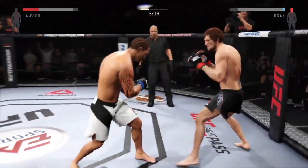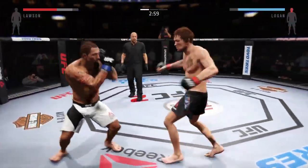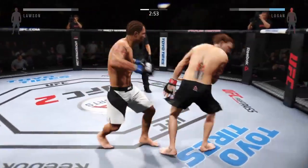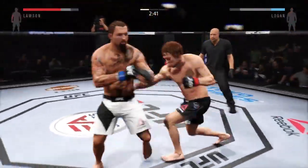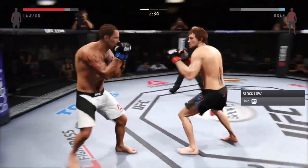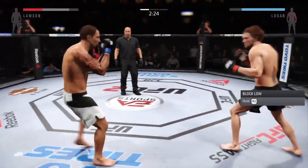Hard hook. Good leg kick by Prince. Trying to shoot — he just missed with the right. Good hook by Prince. Nice body shots over and over again, he's landing these. It looks like his leg is taking some damage — he is definitely limping here.